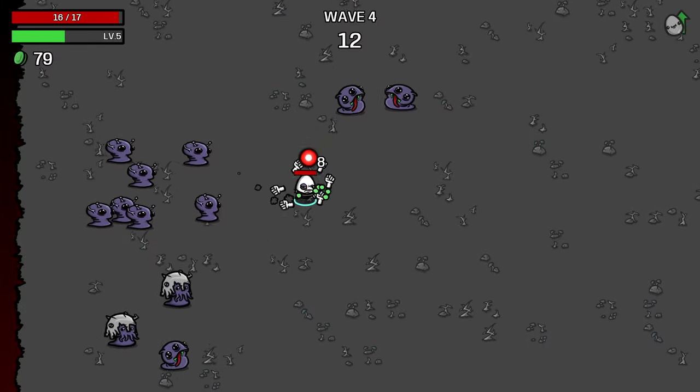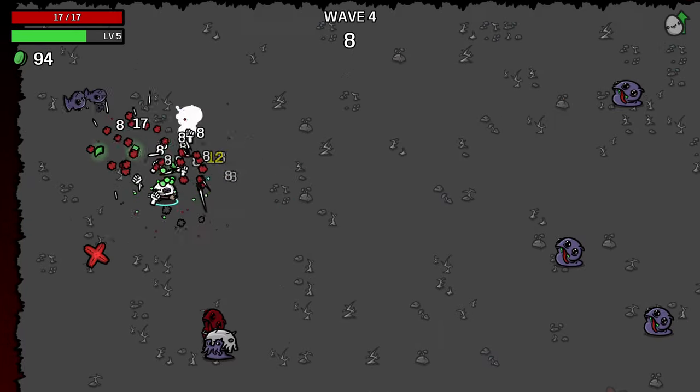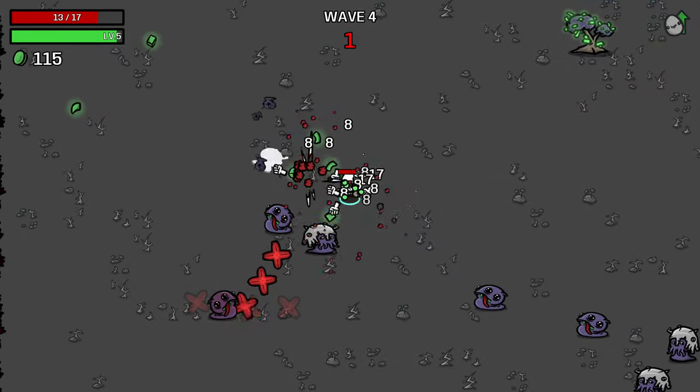My general rule of thumb: on melee characters, you're better off with consumable healing as your main source of healing. On ranged characters, you're best off with Lifesteal. And HP Regeneration only on characters that don't really attack.